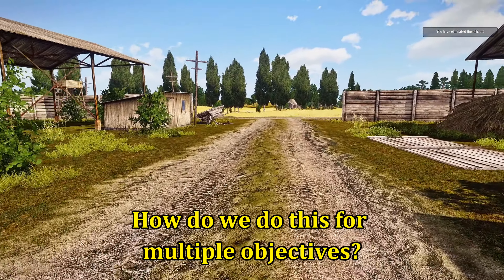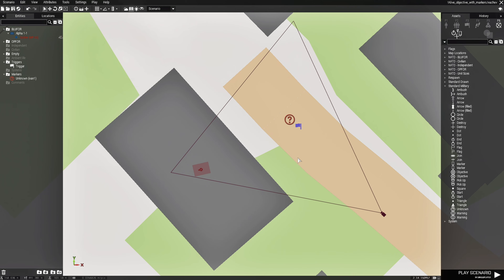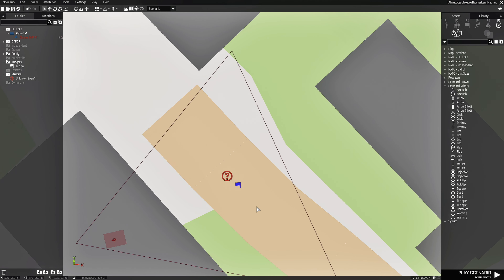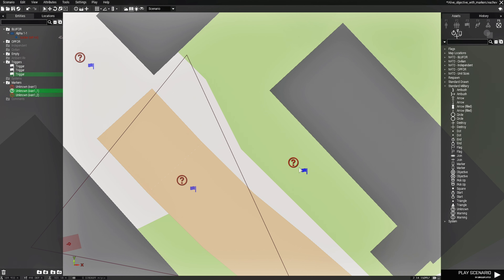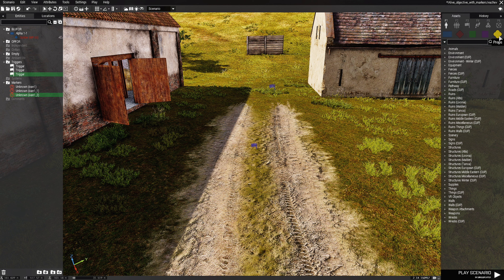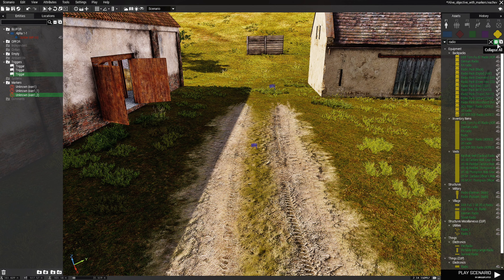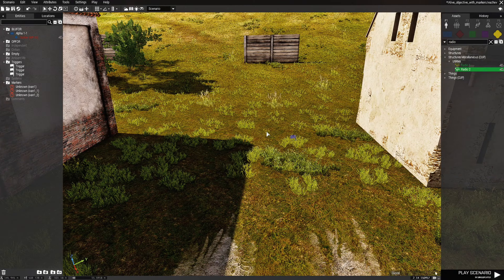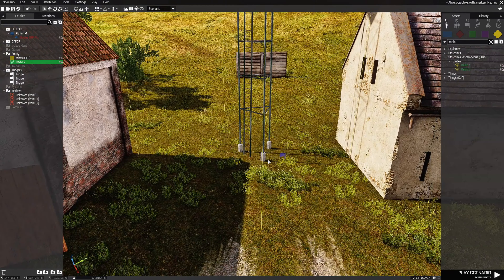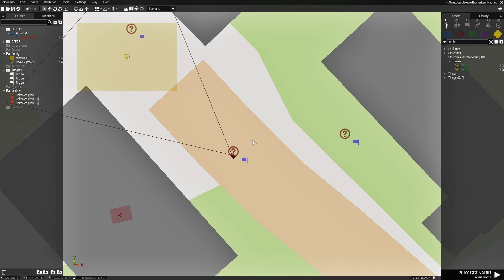So here's an idea: how do we do this for multiple objectives? Let's go back to the editor. We'll copy the trigger with Ctrl+C and place a second one on the map. Next, go to F1, Props, and type in 'radio'. Our next objective is going to be a radio tower. Select it, edit it, and give it a variable name of 'tower', then hit OK.